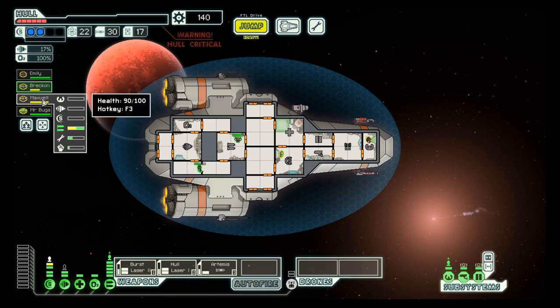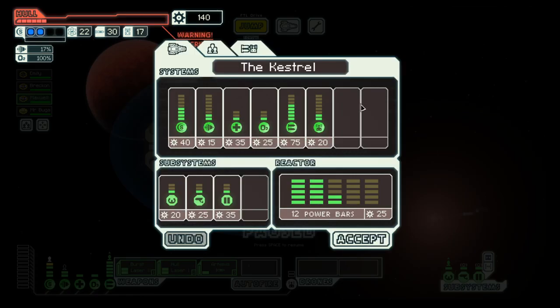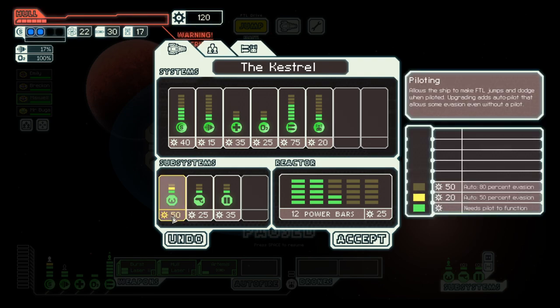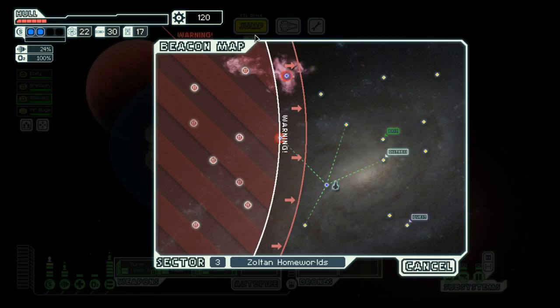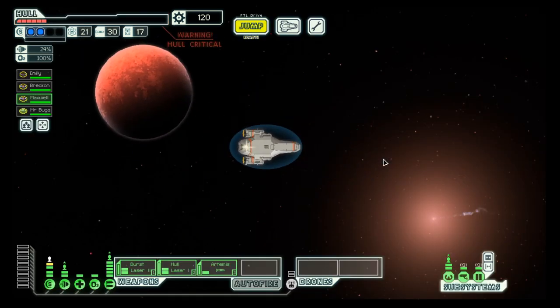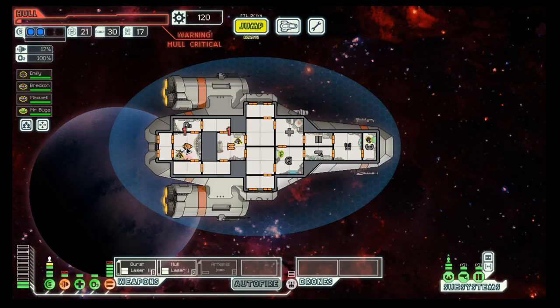We probably also should heal our crew just in case the next bad thing happens. We could upgrade weapons piloting which gives us a bit more evasion. That was bad — down to one hull integrity. One more hit and this was it for this season.